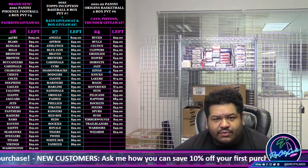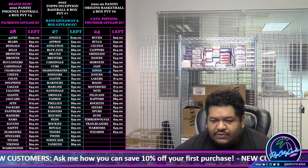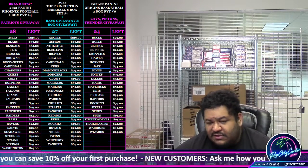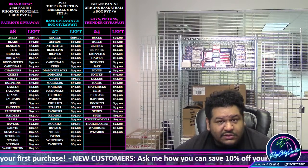Yo, what up everybody, it's your boy Uncle Jesse. Time for another break — we're going to do a 21-22 Prism Collegiate Draft Picks Basketball Hobby Box Pack Random Number 1. Everyone's going to get a random pack, you get to keep what's inside your pack. There should be an auto in each pack. Good luck to you.